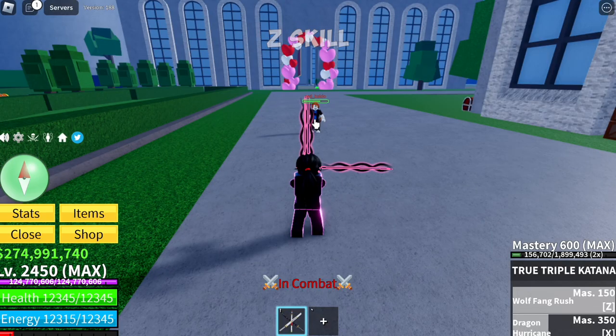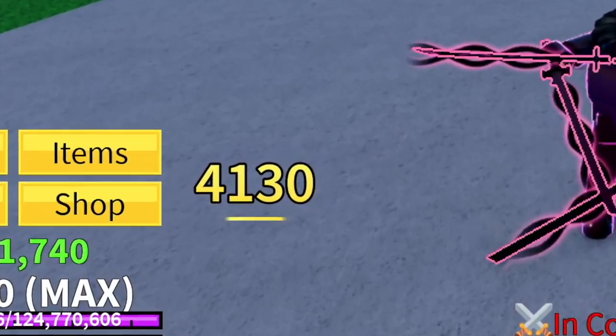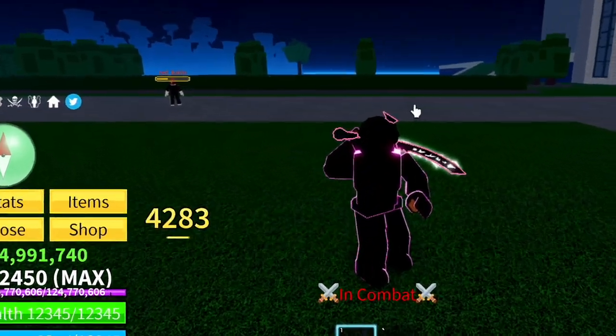Next up, Z skill. Rank four is the True Triple Katana — this is kind of surprising, check that out — damage is 4,130. Next up is the Dark Blade Z skill, the damage is 4,283.